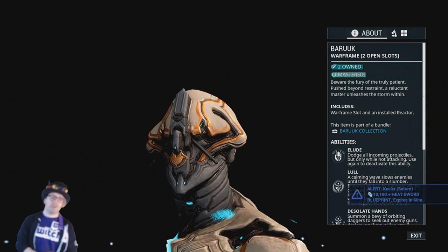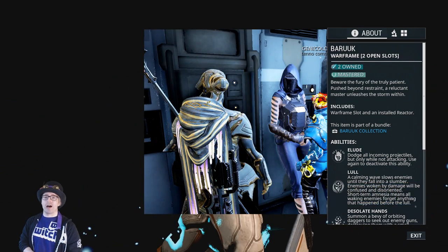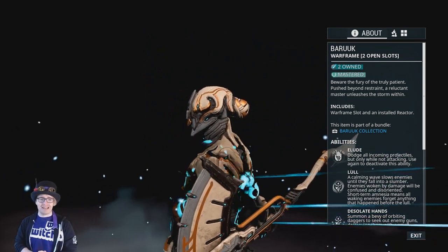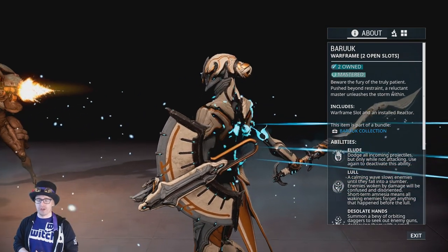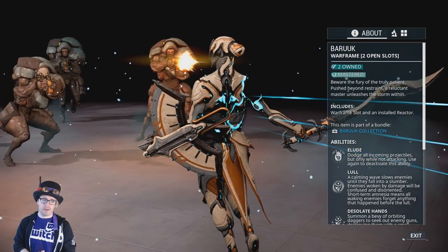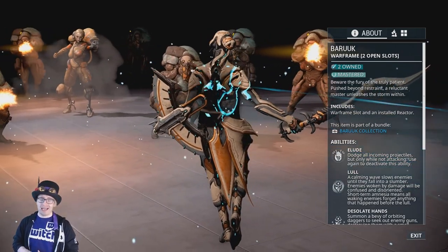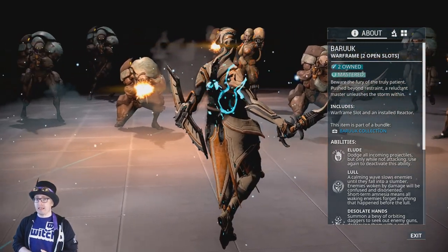Baruuk comes from the Vox Solaris reputation on Fortuna. This came out with Fortuna 2.0 along with the big orb mother fights. This is essentially a very hard reputation to grind for, as you're going to need to use the toroids to gain reputation with the Vox Solaris, as well as doing the Fortuna 2.0 bounties. It is a very long grind and you will need to do a lot of farming, so get ready for that.